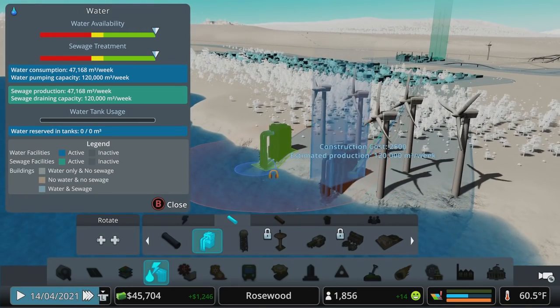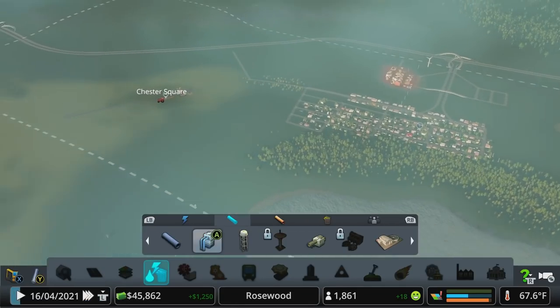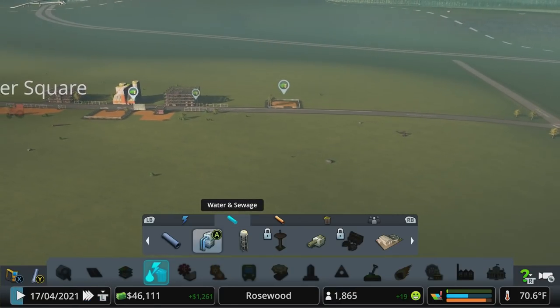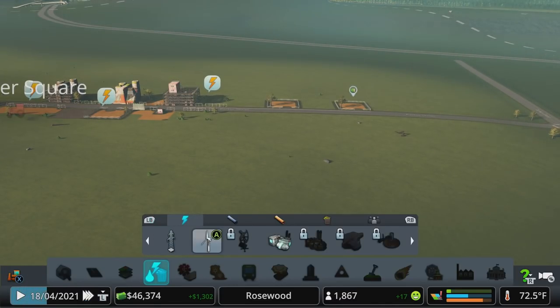We've got the one water pump and we're still that far into the green for water — that's crazy to me. I think that's going to change a lot as we start having more and more farms crop up here. So we've got all that industrial demand. Let's see what power looks like over here before we continue.